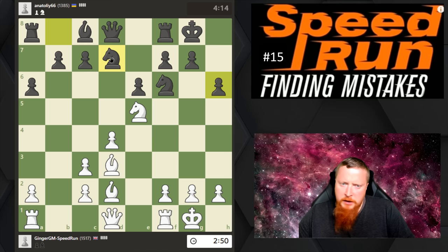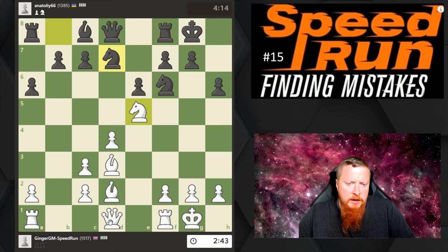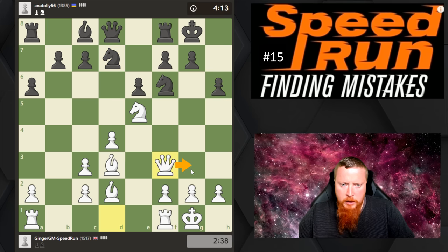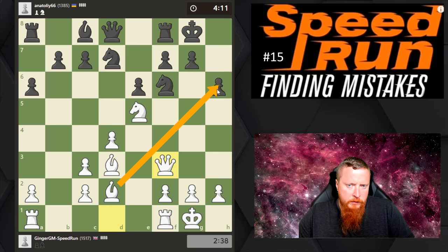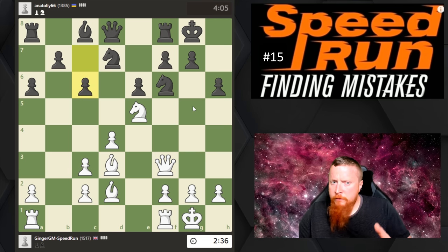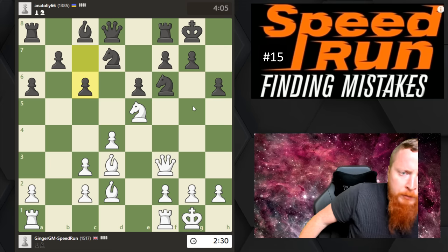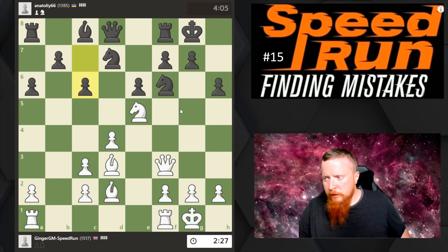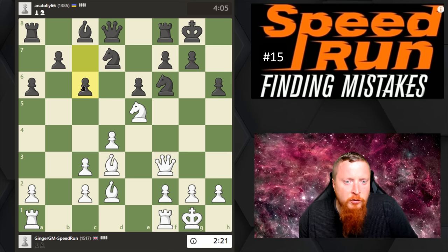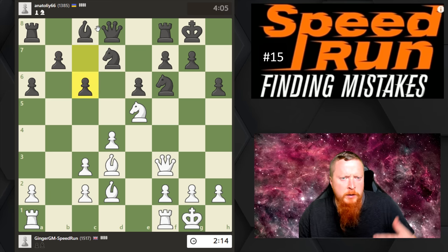Now I should be thinking of ways to start an attack. One idea is Knight here, but I don't want to exchange pieces unless it achieves something. I can slip my Queen behind that — if he takes my Knight, I take with a pawn. Why do I want to get my pawn to this square? Because it would move his Knight away, and his Knight seems like it's on the really good defensive square defending his King. So if I can move that Knight away, that would be good. I am going to move my Knight here — it allows my Queen to come nearer to his King creating some threats.